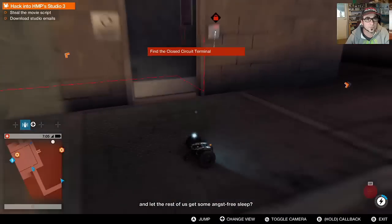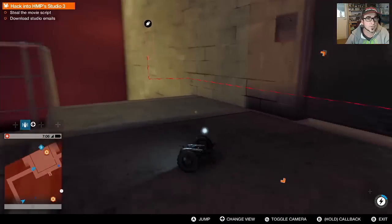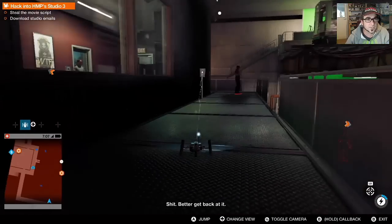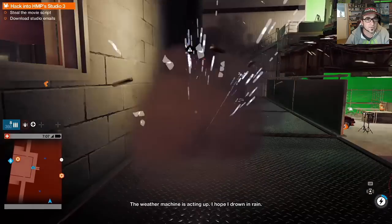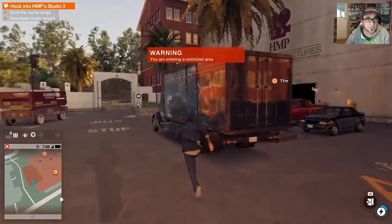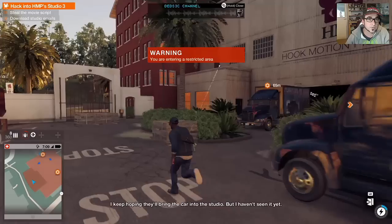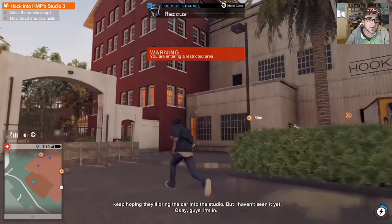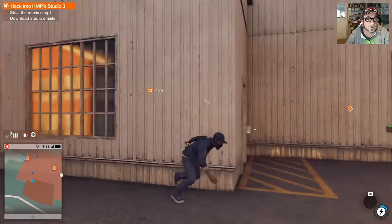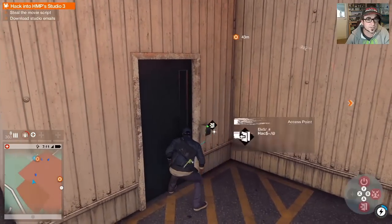Find the closed circuit terminal. It looks like it's inside. There's another door around the other side. Oh shit, a security guard shot me - that didn't help me at all. I'm in the stairs but I don't think I can jump that high. All right, let's just go in this way.